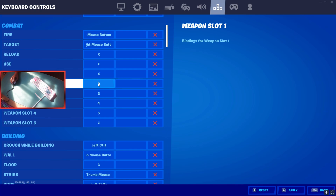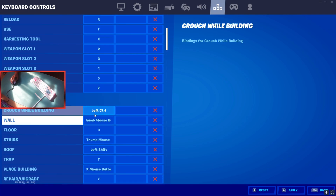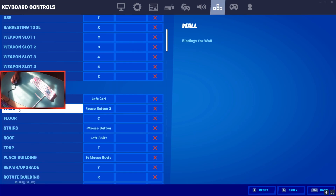For weapons I have two, three, four, five, and Z. I can't press six easily because my hands are small, so I press Z with my ring finger. Crouch while building is also left control. For wall I have the front mouse button — the one on top, number five.